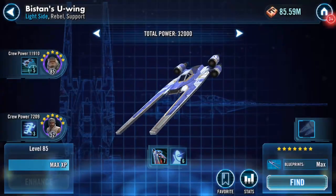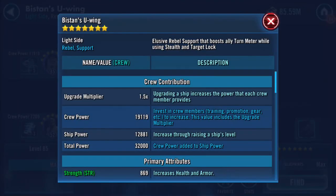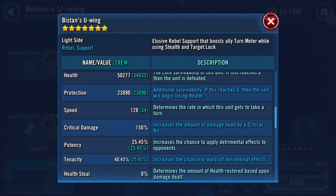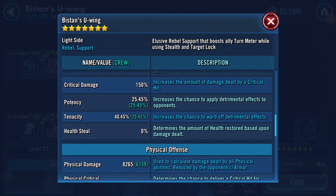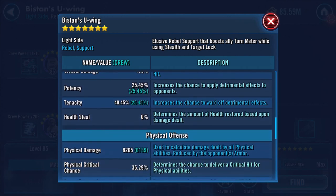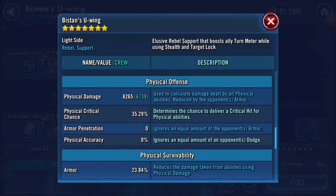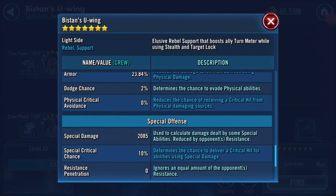I like the evenness of those numbers. The ship has: 50,000 health, 23,000 protection, 128 speed, 25% potency, 40% tenacity, 8,265 on physical damage.